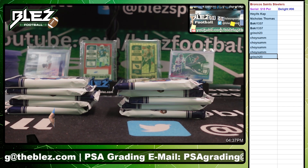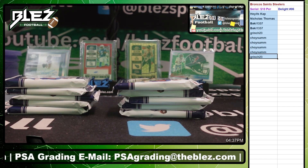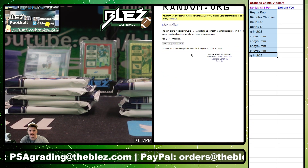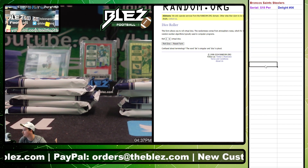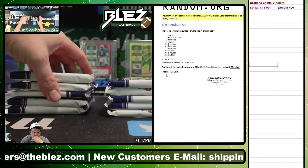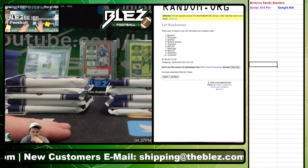All right guys, thanks for filling. This is going to be fun. There's 10 spots, here we go. It's got to be more than three. I'll do names first. Roll the dice four times: one, two, three, four.